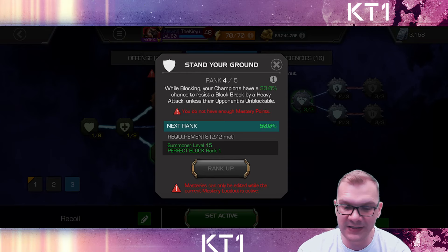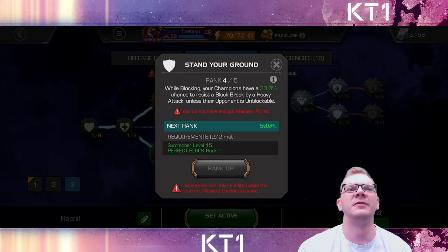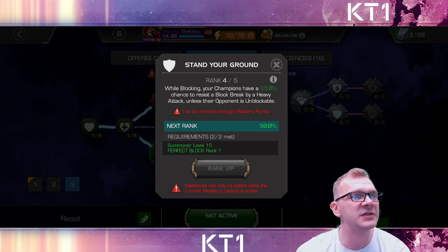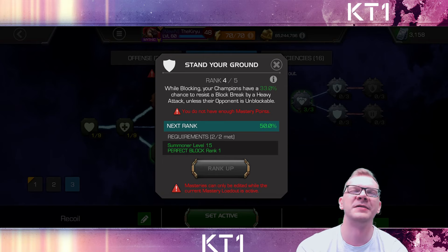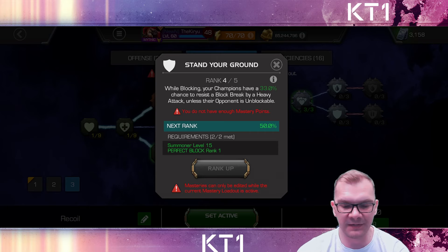Stand Your Ground has also become a staple — sometimes at five points, sometimes at four, but for competitive game modes Stand Your Ground is incredibly valuable. It seems that more and more recently against random champions, you get double and triple heavy resist hits. I've had times when I activate heavy with Tiger and all three hits get resisted, and I just get wrecked. So Stand Your Ground definitely can make a very big impact.